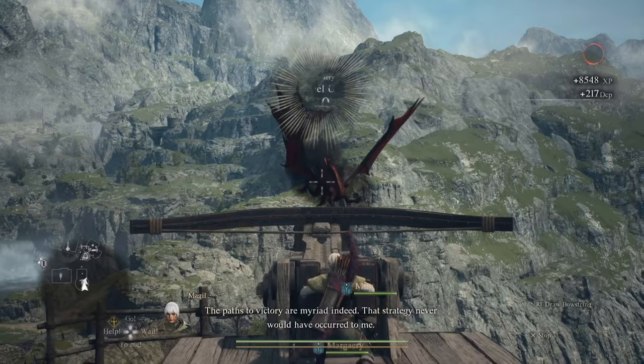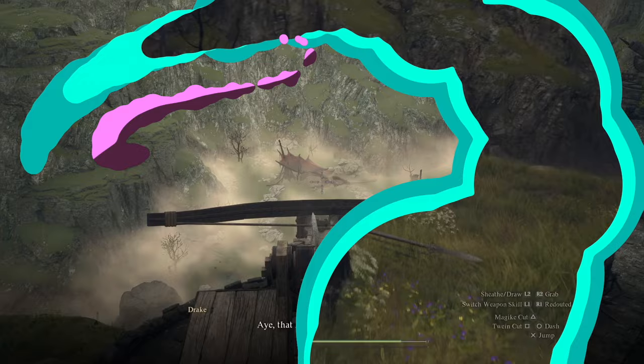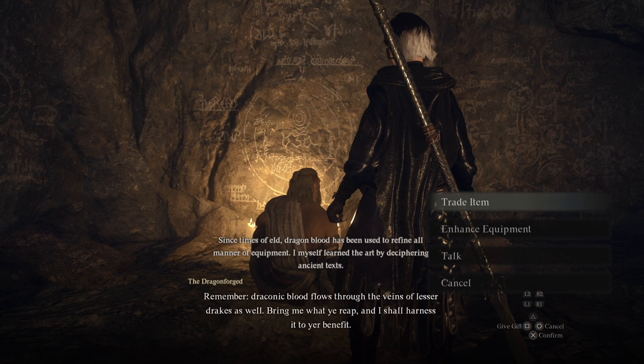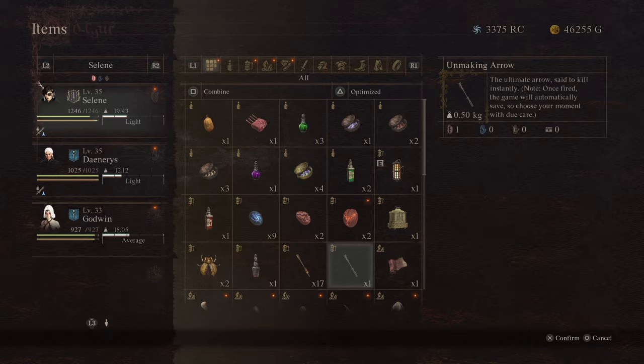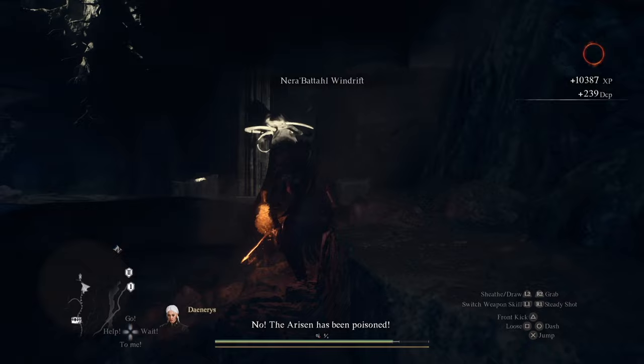In today's video, I'm going to show you how to completely destroy a dragon instantly. Get yourself a whole bunch of Wyrm Life Crystals, turn them into the Dragon Forge, get a whole bunch of upgrades — an arrow that can literally one-shot any enemy in the game. Take out Medusa, grab the bow, and become one of the most broken characters you've ever seen in Dragon's Dogma 2. If you're excited to be one of the most overpowered Arisen that's ever touched this game, let's get into it.